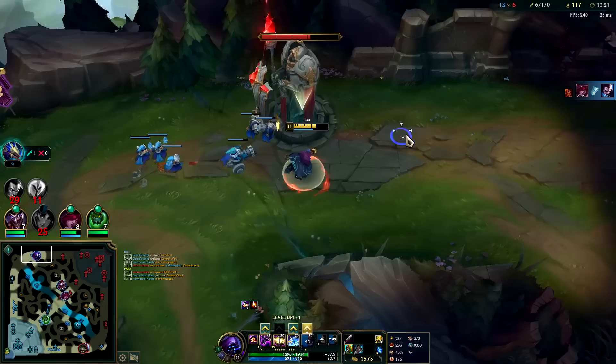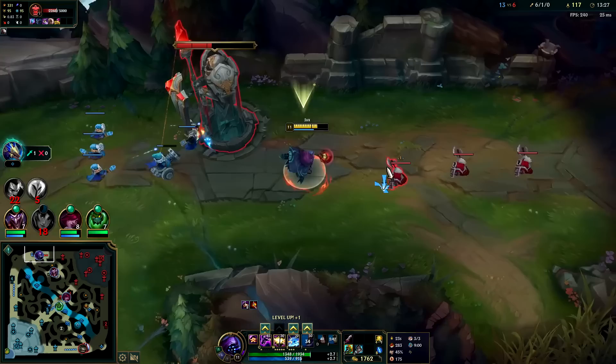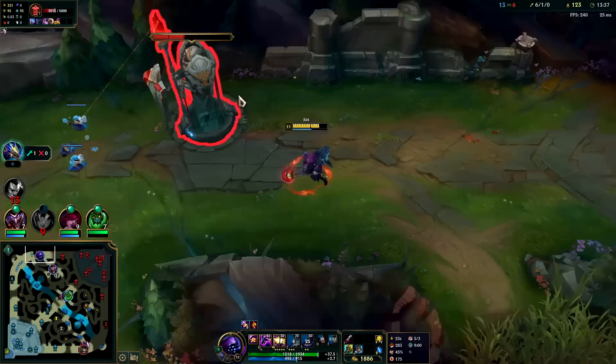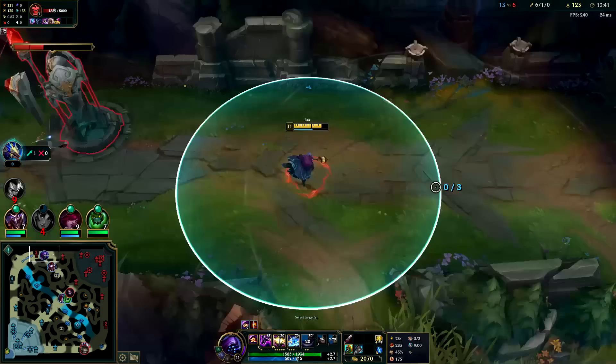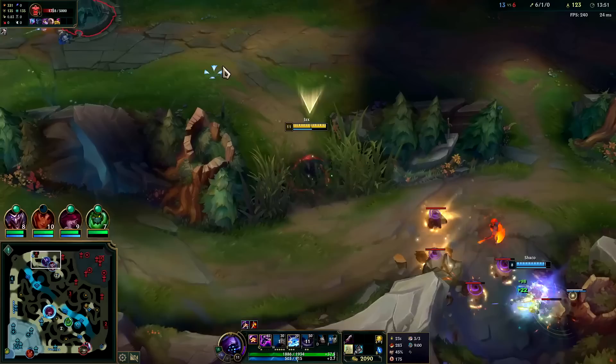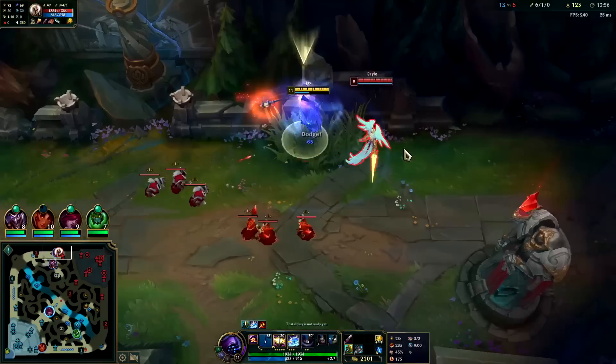Got the cannon — very nice. Now what we want to do is kill her in between turrets. She's staggered heavily from Elise — she doesn't have TP either. TP would have served her a lot better, but she's being greedy and ran Ignite thinking she's going to solo kill us. I can stand in between the turrets and there's nothing she can really do. I attack, double reset — there goes half her health.